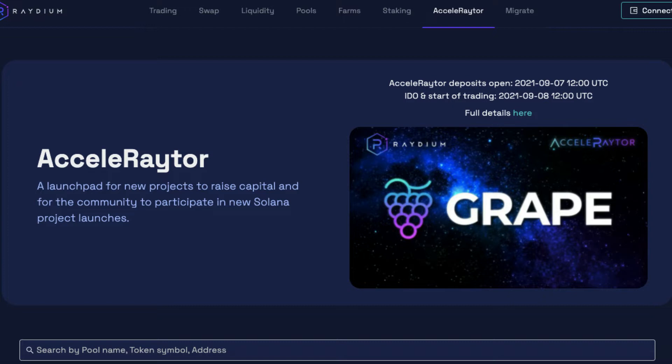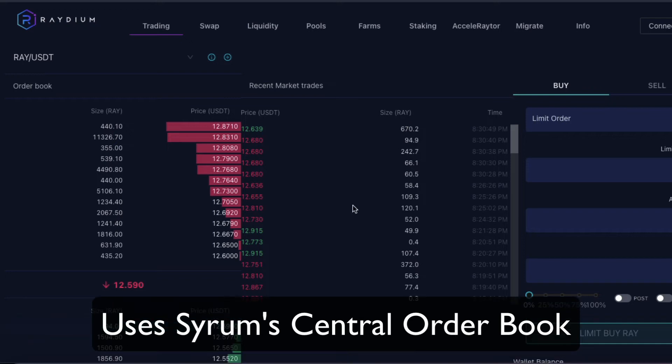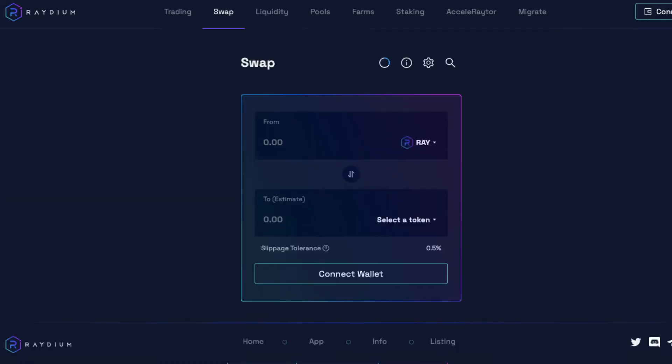So Raydium is not just your run of the mill AMM, or automatic market maker. Raydium is a kind of hybrid AMM as it makes use of Serum's central limit order book as well as its own liquidity pools and decides whether or not to swap within the liquidity pool or the order book in order to give you the best price for the user.